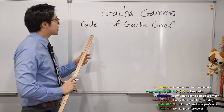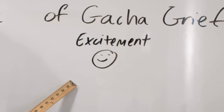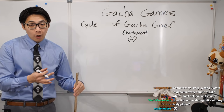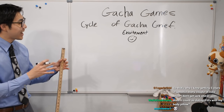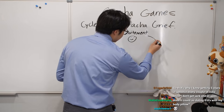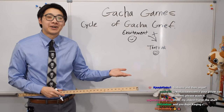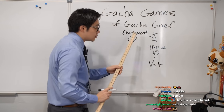We're going to talk about something I call the cycle of gacha grief. It starts with excitement — you see a new character, you really want them, you're excited to roll, you pull out the wallet, cha-ching, and you exchange your money for in-game currency. You roll and you don't get it. Next stage: that's okay, I just started, it was my first roll, I can't expect to get it on the first try. And then you do not get it again.